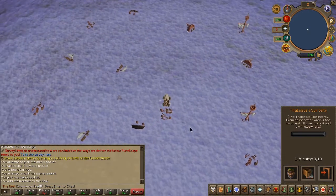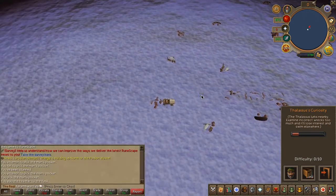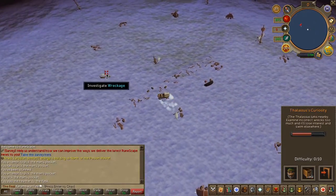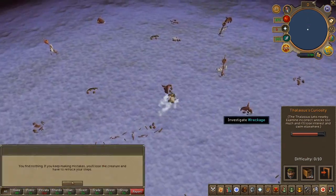You will now have to track the big fish. Just like any sort of Kibbit hunting, select one area, then highlight another area to track it. It's no different here, except you have a limited amount of tries. But this is all trial and error, as it'll always be the same result.